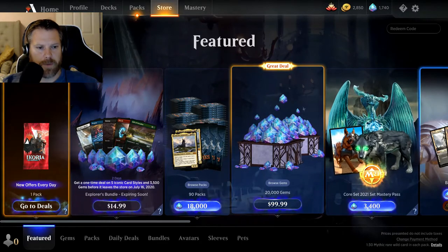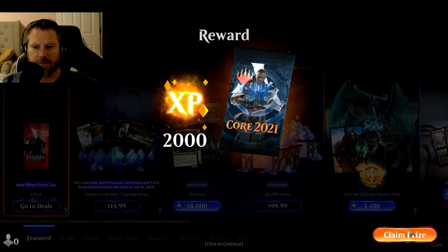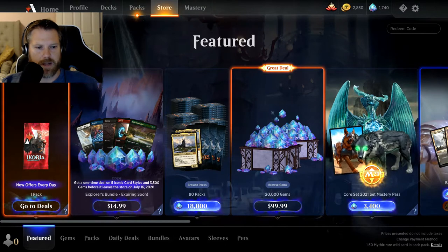There's also one more code we might be able to apply called 'level up'. Let's just see if that works — it worked! 2000 experience. Now that pack, I don't think I can open — I think that's only for the mastery set, so I might have to buy that.